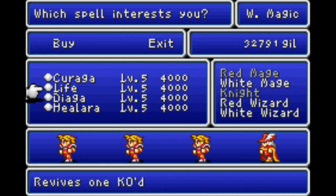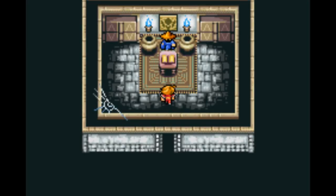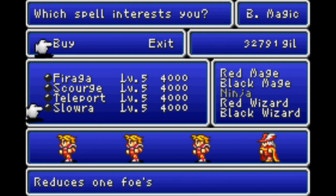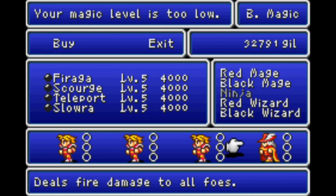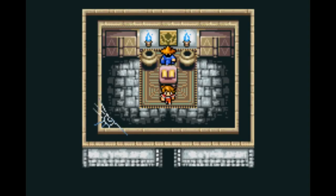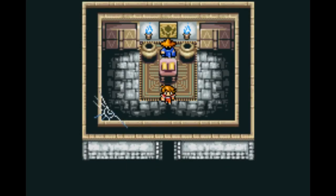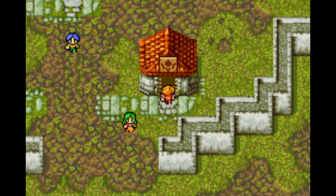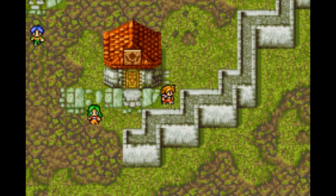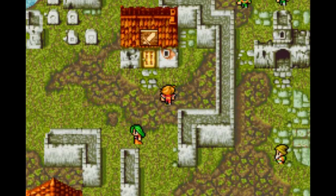I can't buy any of the white magic - that's cool. Let's check black magic. I can't buy any of it either. My magic is too low. What level is this? Level 5. Oh, I'm not strong enough. Well, I can't buy any magic - that's a bummer. I have the money, I just need to change my level. We'll work on it.